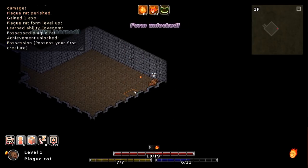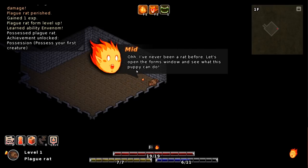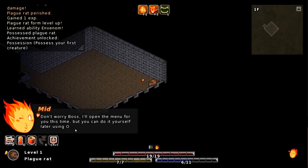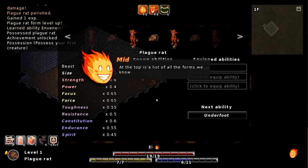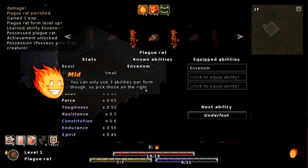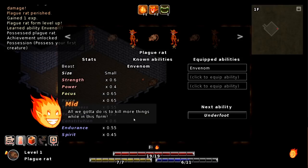We do get EXP. Woohoo, we did it! I've never been a rat before. Let's open the forms window and see what this puppy can do. All your menus can be accessed from the buttons in the lower left corner of the screen, or using their hotkeys. I'll open the menu for you this time, but you can do it yourself later by pressing O. At the top is a list of all the forms we know. In the middle is a list of all the abilities we know in that form. You can only use three abilities per form, so pick those on the right.